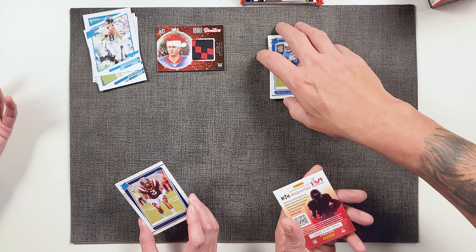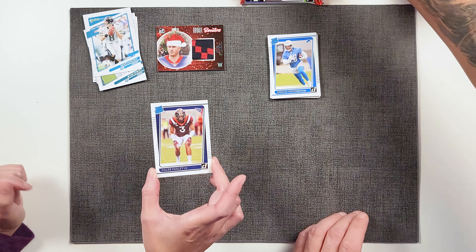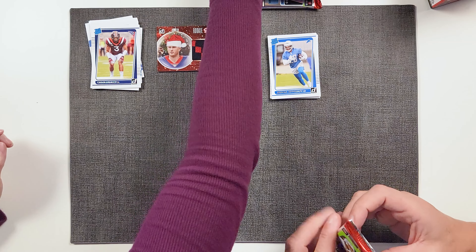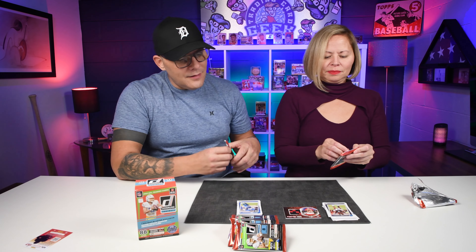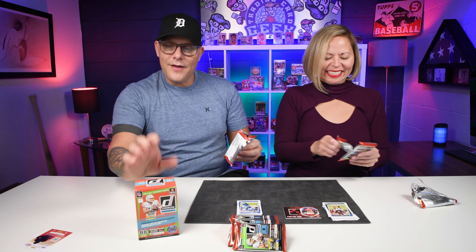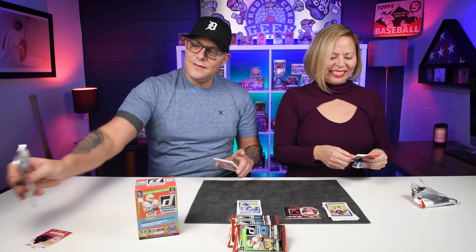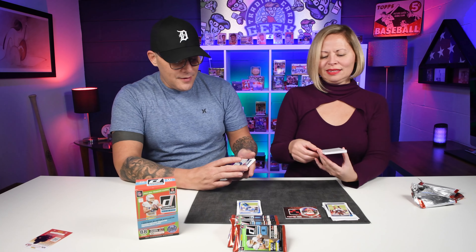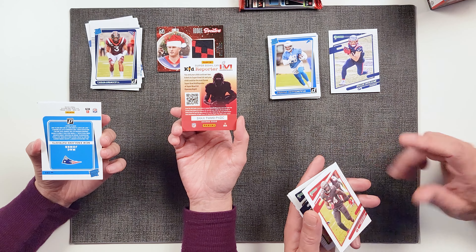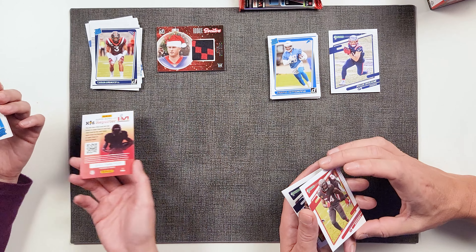The holiday sweater! Who you got? I got Davis Mills — the rookie sweater. Pretty thick card. 130-point Davis Mills. There's the back of it. The Texans actually have more wins than the Lions — I think they have one or two wins.